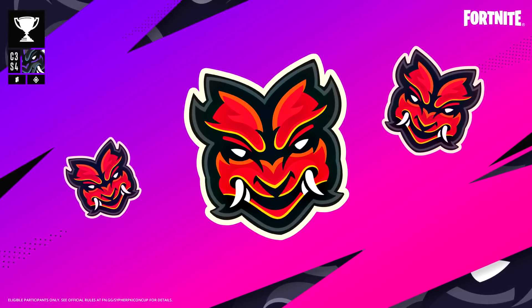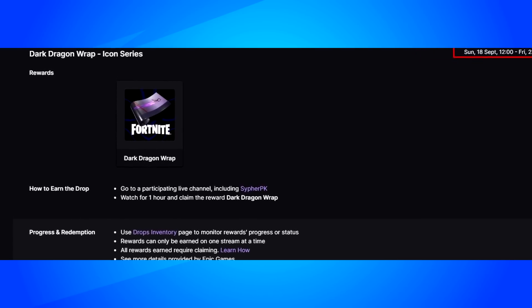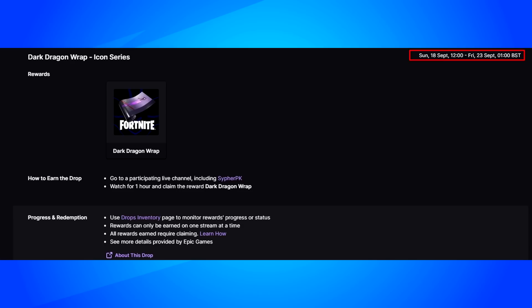For a couple of exclusive items, we do have the Cypher PK emoticon that you can earn by playing the cup. One more item is the Dark Dragon Wrap, which you can unlock by watching one hour of a Twitch stream that has drops enabled. You have until September 23rd to unlock this wrap and it's never going to release again.